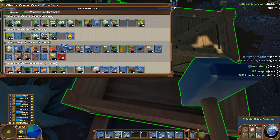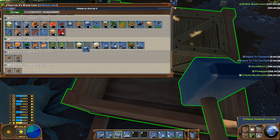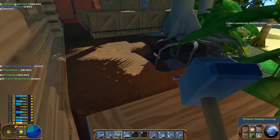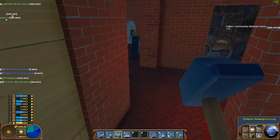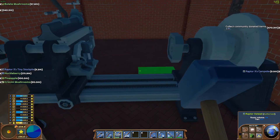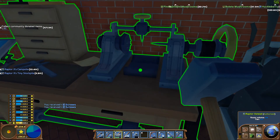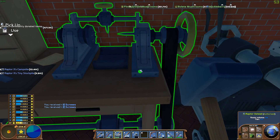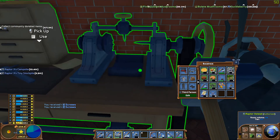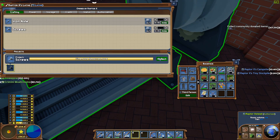Let's go ahead and move these back to the storage stockpile. I'm going to check and see how the machining is going. That'd be why - you couldn't actually access those, so we'll go ahead and collect these as well.